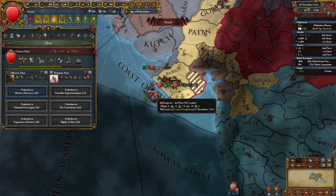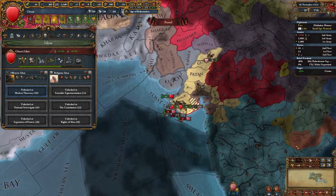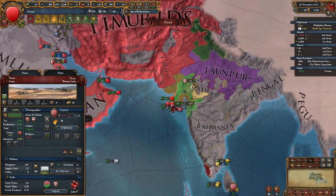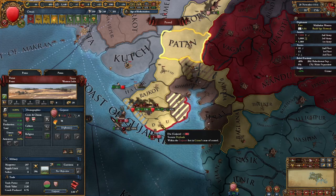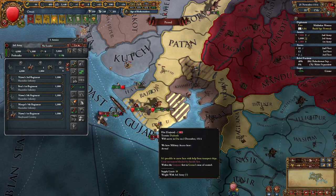Gujarat's fleet will arrive here — but why should it? Are they at war with the Timurids as well? Yep, well, this is the reason. The Timurids will do the dirty work for us and kill those boats for us.